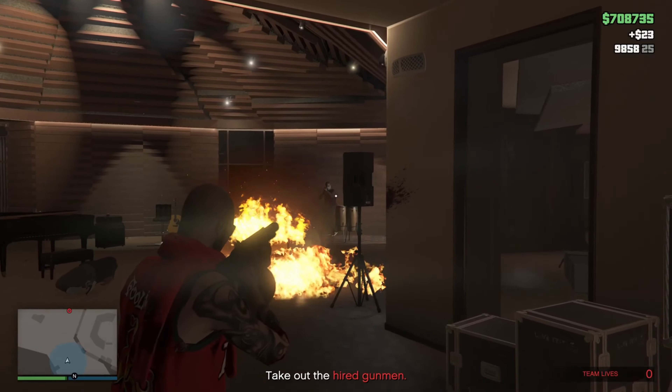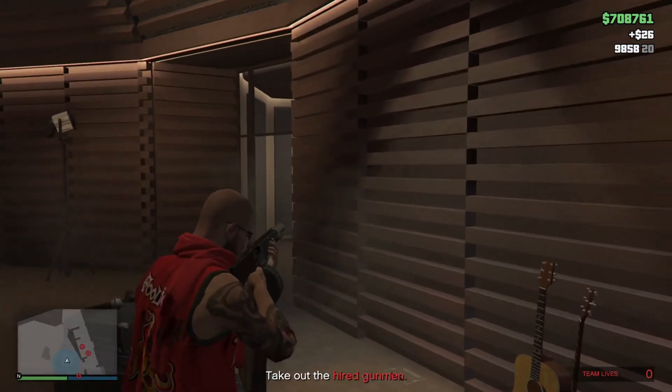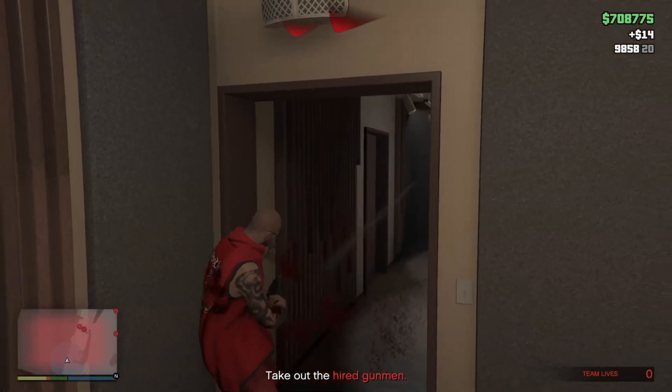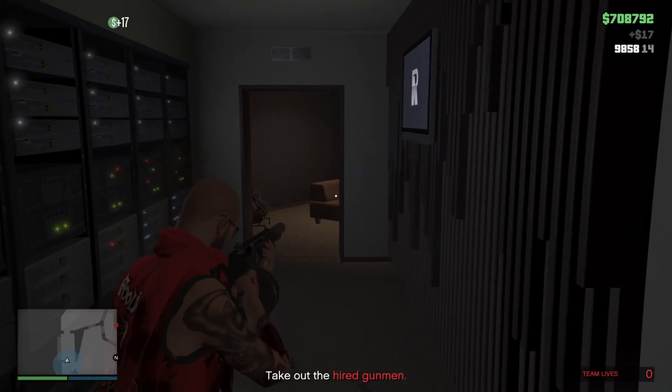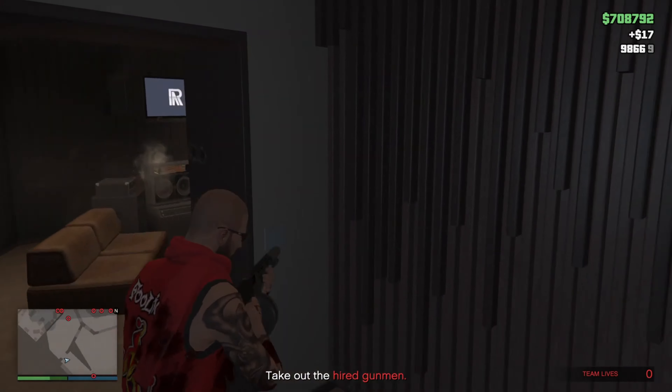With the Dr. Dre contract, you can make $1,000,000 for around an hour's worth of work. This is one of those money methods which is better to slowly set up over time, or to complete during a Diamond Casino Heist or Cayo Perico Heist cooldown. There will be a 48-minute cooldown on this contract upon completion.